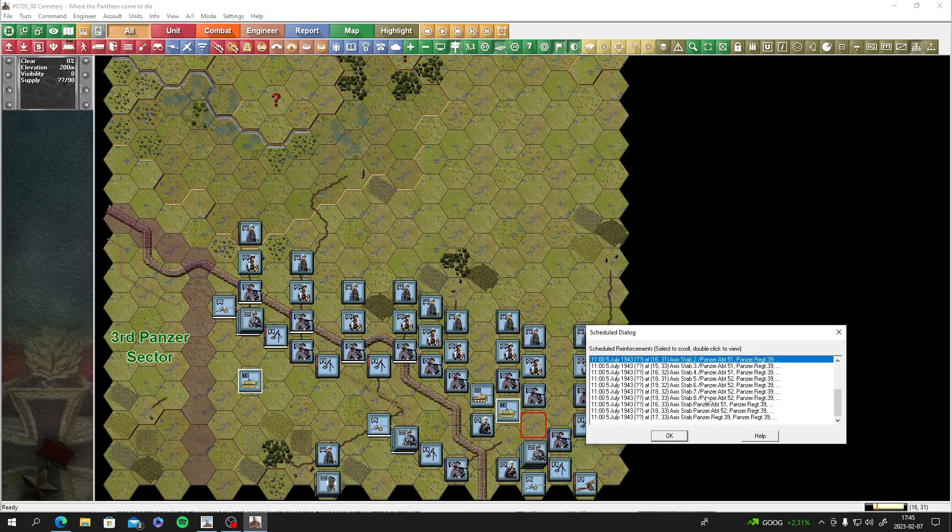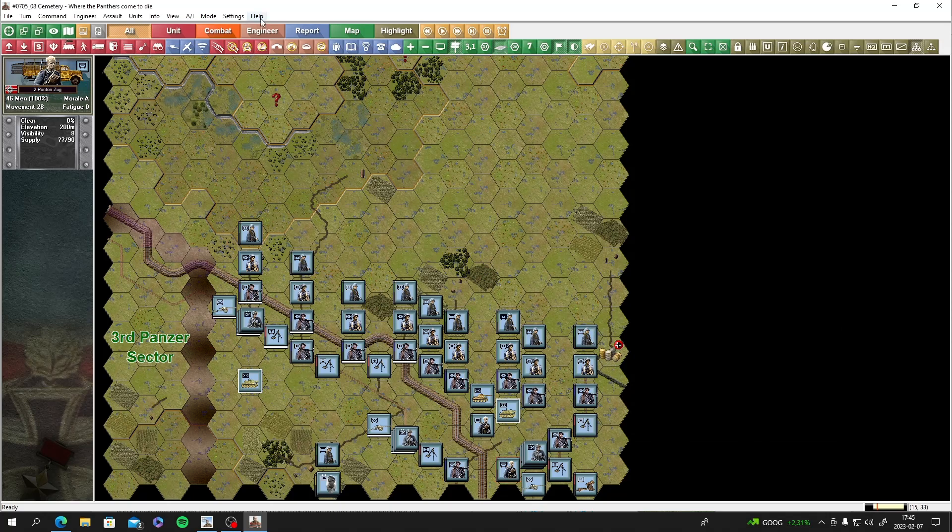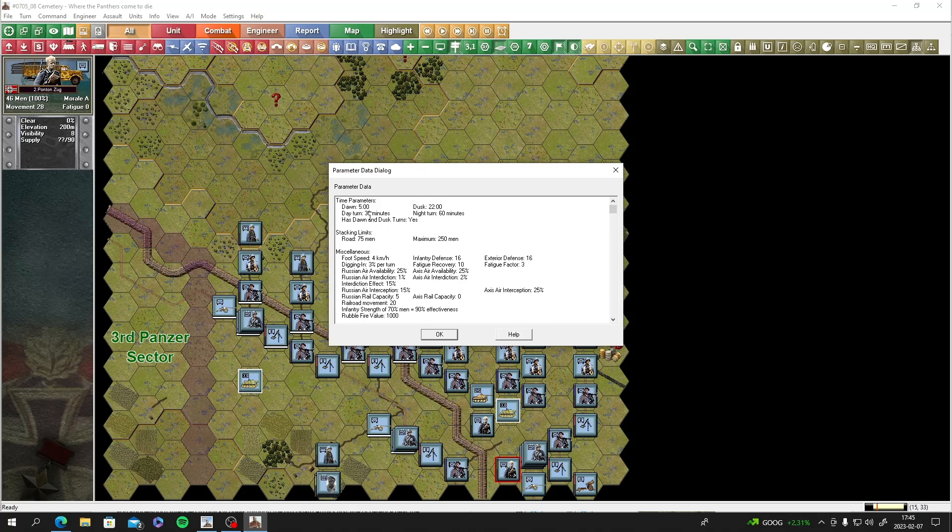We might get our Panthers at the 11 o'clock reinforcement. Looking at the parameter data: dawn is at 5 o'clock, dusk is at 10 o'clock, 30-minute turns for daytime, and 60-minute turns at night. There's a dawn and dusk cycle.